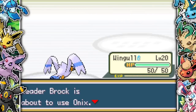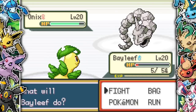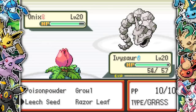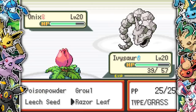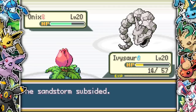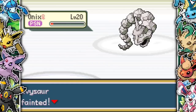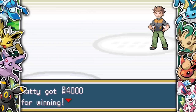I destroy Geodude easily, then Onix comes back in. I go into Bayleef, get Reflect up, try Razor Leaf — it's doing no damage at all. Dragon Breath kills my Bayleef. I go into Ivysaur, get Leech Seed and Poison Powder off. Not sure if it's the Sandstorm but Grass moves are doing no damage. Luckily Leech Seed is really useful here, sapping health. Brock goes for a Potion, which I'm happy about — now I have residual Leech Seed and poison damage ticking. Onix goes down and we defeat Brock.